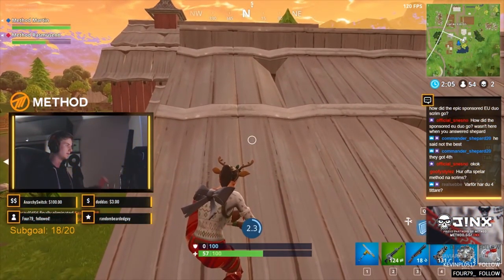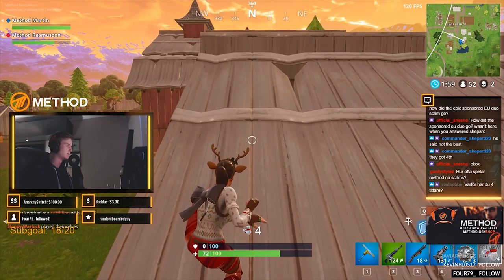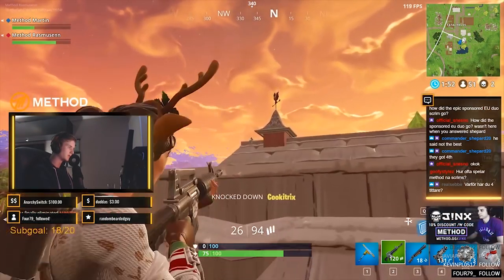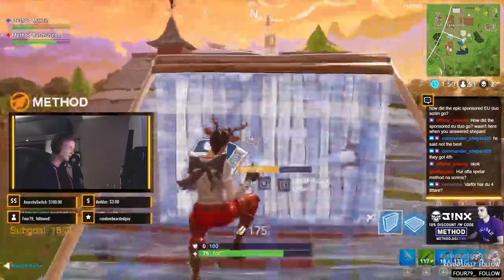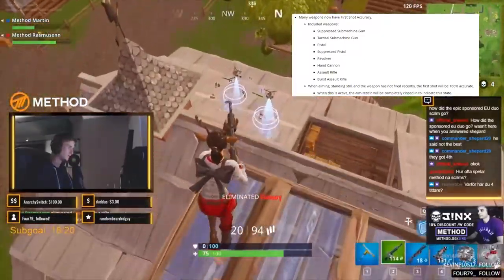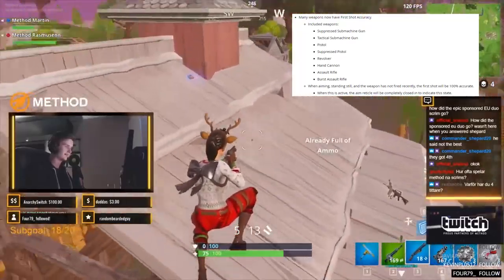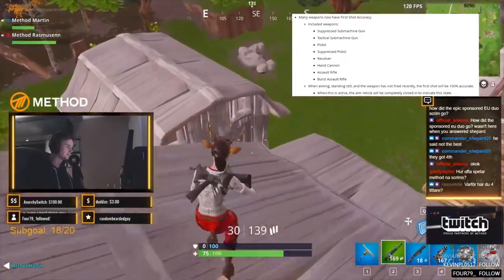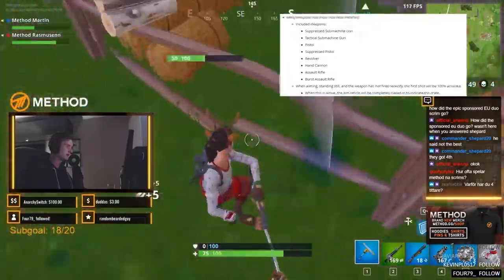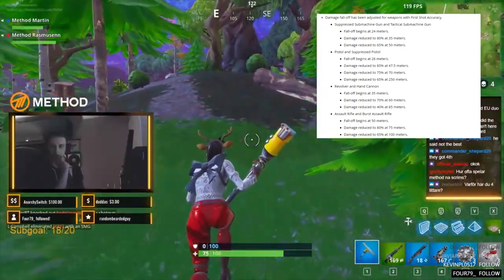You may have tried out the shooting test modes, where we got a glimpse at the new shooting system Epic had in mind for us. Now it's live. This is the second huge change in this patch: first shot accuracy. This means that a lot of weapons now have hitscan — your first hit will be 100% crosshair accuracy with a very short cooldown. The weapons affected are all the SMGs, all the pistols and ARs, and yes, the revolver and hand cannon. There's also a damage falloff for all the listed weapons; they all start around 50 meters and end around 80, with an exception of the AR which ends at 100 meters.